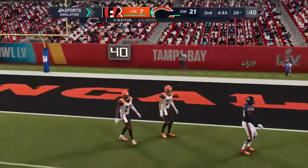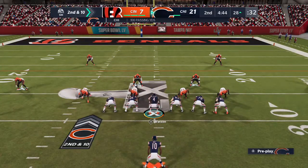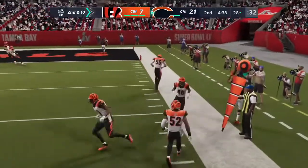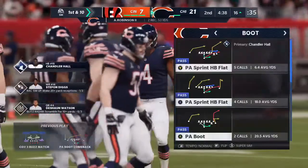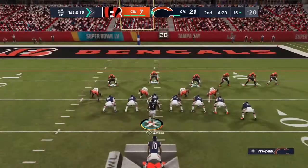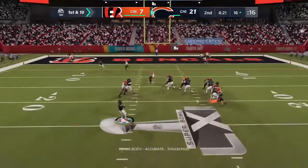Now the first play of the drive is incomplete. Stephon Diggs his intended receiver, but it will be second down. So now they'll come up on second and 10 from the 28. It's caught on the right side by Robinson, and he'll have it in the red zone before he crosses out of bounds. His second catch of the Super Bowl and it's good enough for a first down. One of the ways quarterbacks keep all the receivers alive is to never lock in on any one guy — make sure you keep your eyes moving, scan the field, and find the open man for a nice pickup.